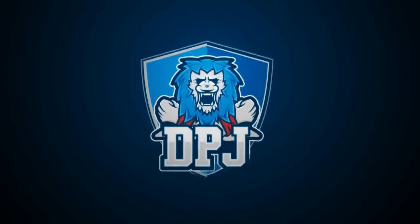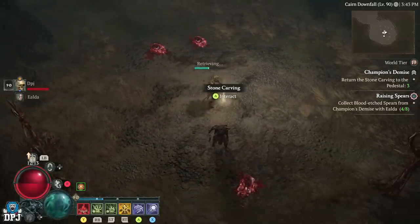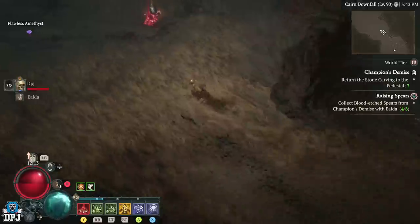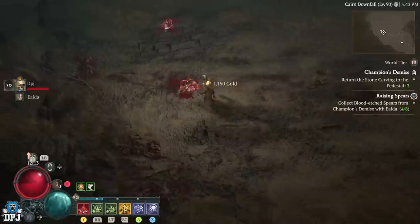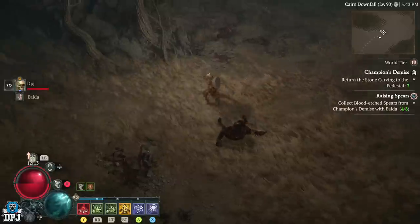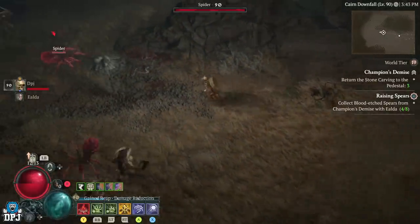Since the 1.1.0 patch for Diablo 4, things have taken a turn for the worst. The Metacritic score has gone from a 9 down to a 3.5 and dropping daily. We have a new hotfix which was applied last night, and we also have a campfire chat coming this weekend — I think it's Friday — where they're not just going to backtrack on everything they've done within the 1.1.0 patch. Today, we get into it all.